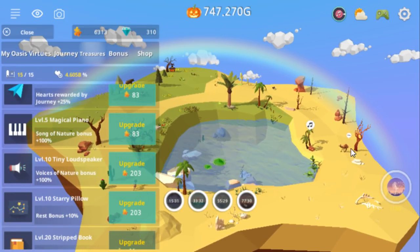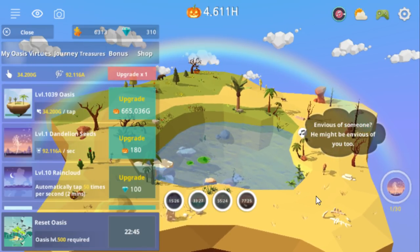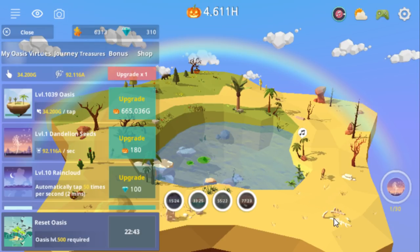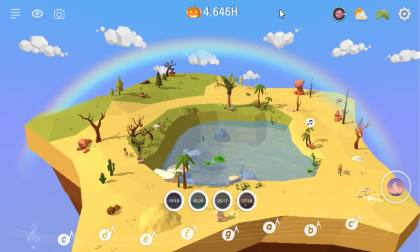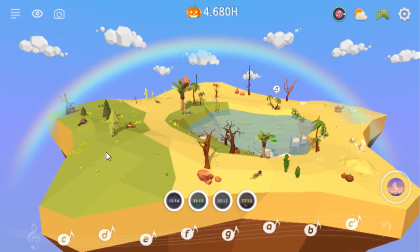I really do like the randomness — the see-what-you-get kind of thing. I wish it had a book, though. I like when games like this have bestiaries or encyclopedias, and you can see what kind of different stuff you've encountered — a book of all the different creatures I've met, all the different biomes and all that stuff. If you want to check this out, it's just called My Oasis, which is a really non-search-engine-friendly name, by the way, devs.